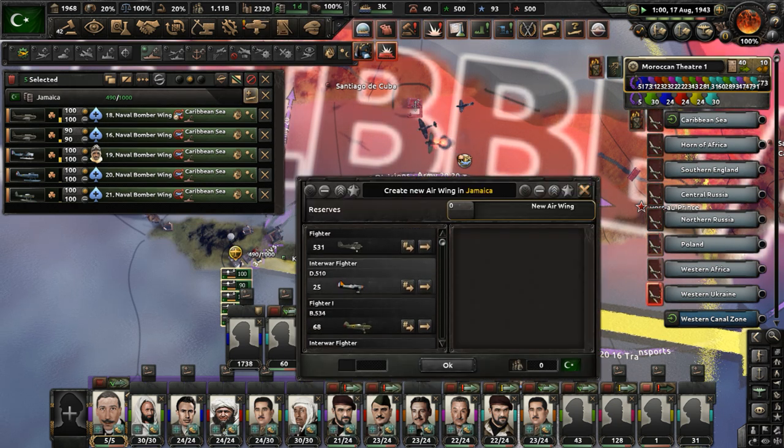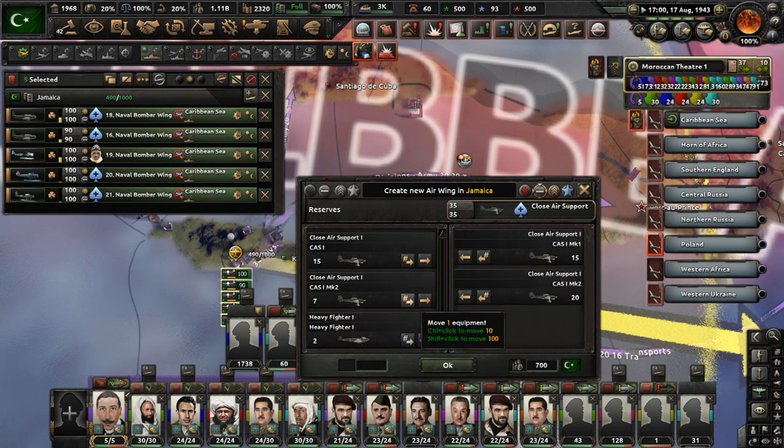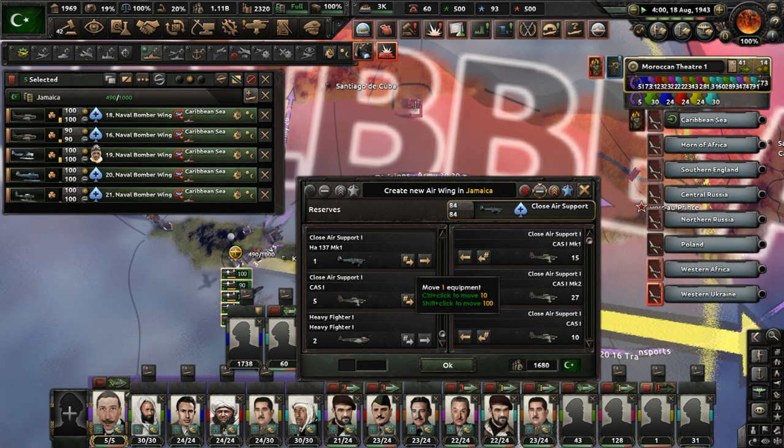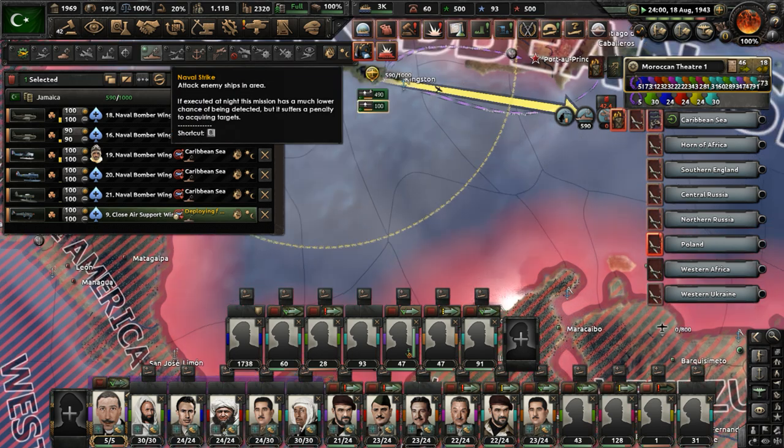Do we have any more bombers? We'll have close air support aircraft do naval bombing missions — it's better than nothing. Five more planes and it's done. They'll try to do naval strikes.